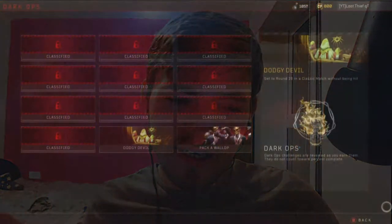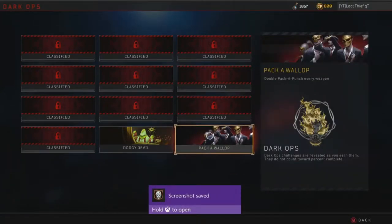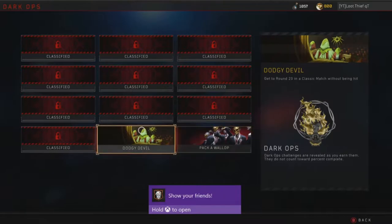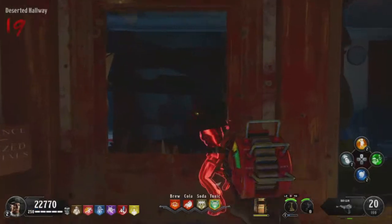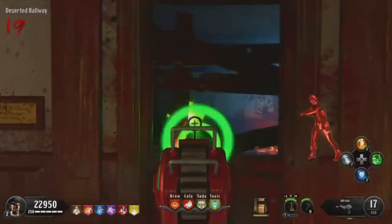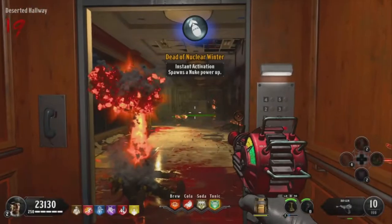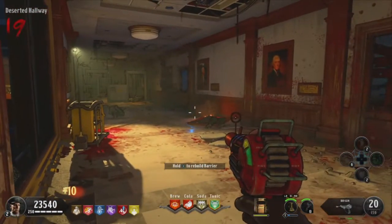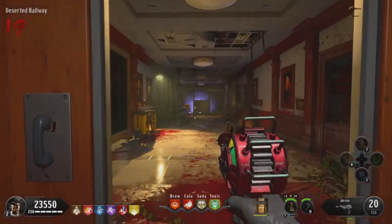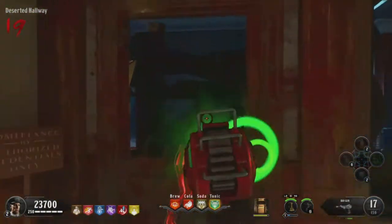The one we're going to be doing today is Dodgy Devil, which basically means you have to get to round 20 in a classic match without being hit. A lot of people think you need to do this on normal, but you do it on casual. I've had some trouble with this recently, trying to come up with a new strat to help people do it super easy. Today I'm going to be showing you the fastest, most effective, guaranteed method of getting this calling card — in under three tries, maybe one try if you nail it.